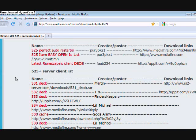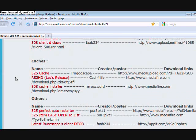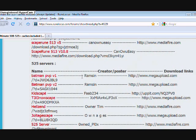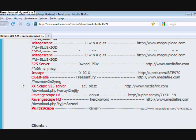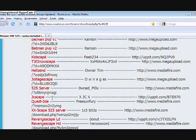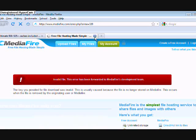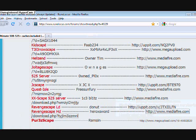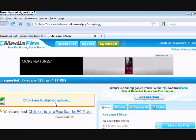I am going to do a 525 RevengeScape HD. I've never tried it. They're supposed to be updated but something's wrong with that. I'll try this — if you like it, then you can download it, okay?